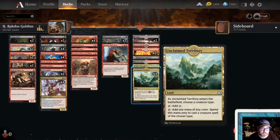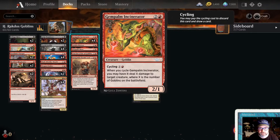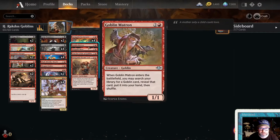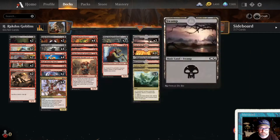Unclaimed Territory works as long as we're casting a goblin spell for black, so it doesn't work for Village Rites unfortunately. Gem Palm Incinerators are great — I'll pretty much always cycle these. Two mana to deal damage equal to the number of goblins you have, and you pretty much always have at least a couple, so it's a sweet removal spell and you draw a card.